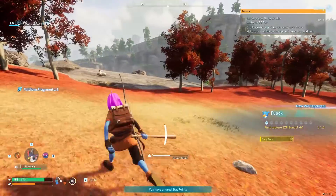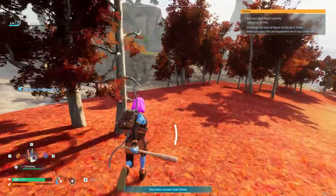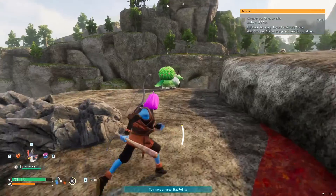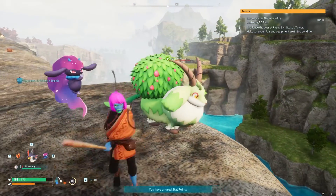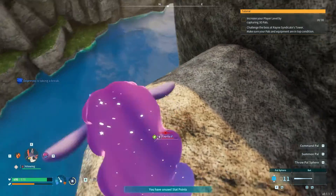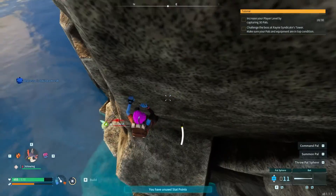Creating a Palworld server suitable to your needs can involve a lot of setting configurations. Examples might include damage, hunger, and structure multiplier rates. All of these factor into the difficulty of your gameplay experience, which can be relatively easy or hard. It all boils down to your desired setup, and if you want a chill experience to get used to the game, or if you want to jump right into a difficult world, you can change it easily in just a few steps.